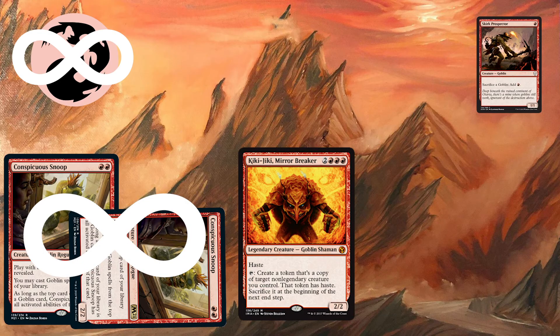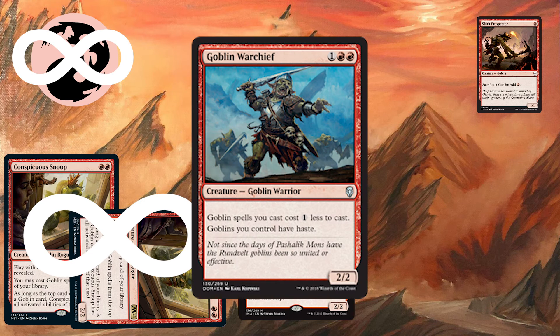Since Goblin Recruiter lets us put any number of goblins on top of our library, and since we have now made infinite red mana with Conspicuous Snoop — the original one — still in play, we could then cast all of those goblins we've put on top of our deck. If one of those goblins is Goblin Warchief, that will give all of our goblins haste and we can set up a one-turn kill combo. This has been seeing a decent amount of play in Legacy and is very powerful — it will definitely reshape that format and maybe even make an impact in Modern.